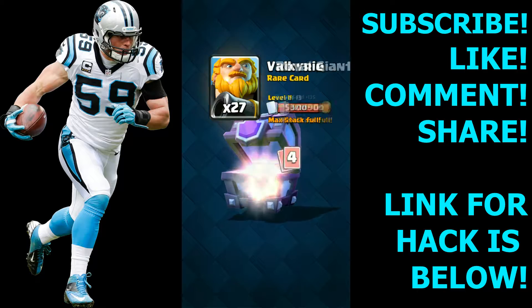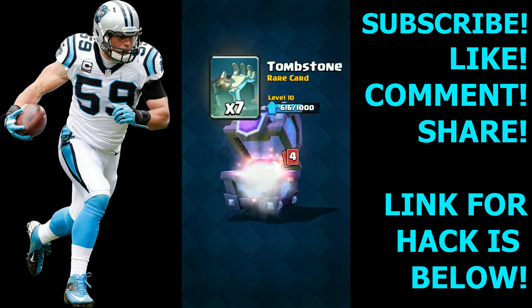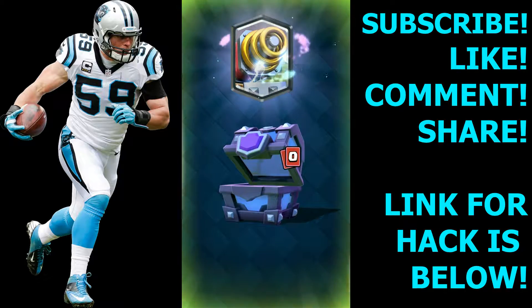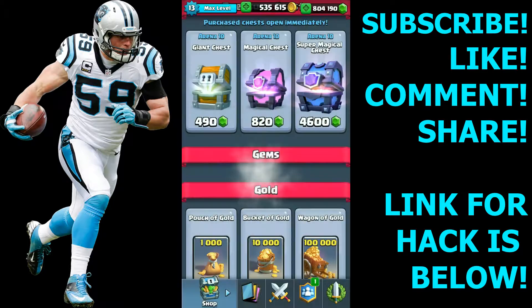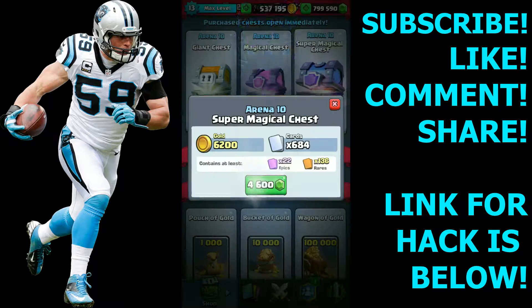I'm down to 817 gems, so I've ripped through almost 200k gems that fast — just opening super magical chests. We get another legendary! We get a Sparky — let's go. Can I upgrade that? No, I got a little bit more to go. We get Rocket, Ice, Gold, Bomber, Goblin Hut, and Clone. I've got 804k gems left.